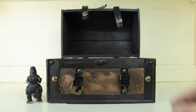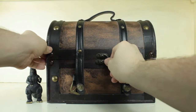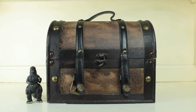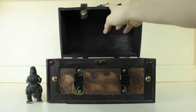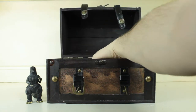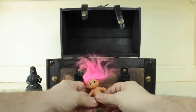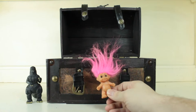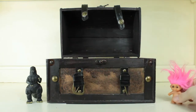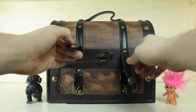All right, let's close the box and see if we get another toy. Oh, we got a magical troll — look at that pink hair that's all over the place! That's kind of cool. Let's see what else we can get.